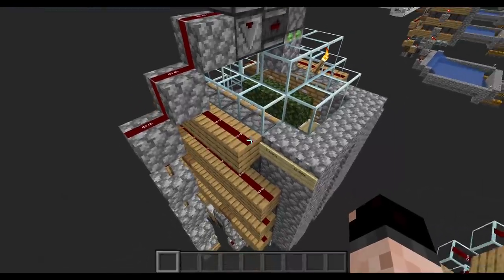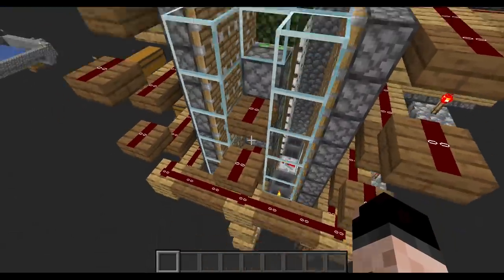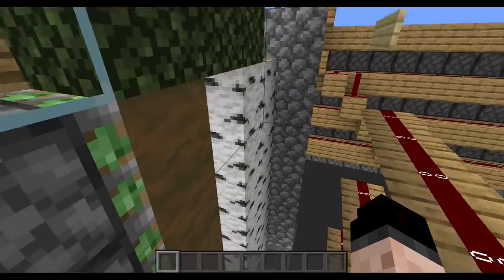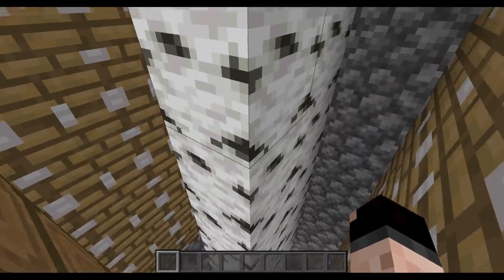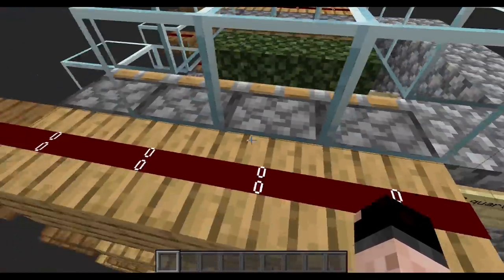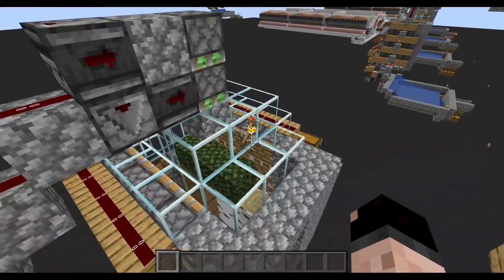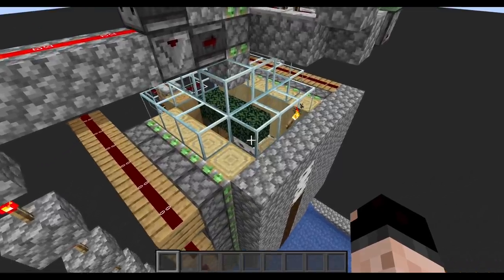Obviously you're going to need things like your pistons, your redstone, things like that. But you'll notice we only have these sticky pistons. I say two type — technically this will also grow jungle trees, but you're not going to get enough saplings back for it to be infinite and reliable. As we know, those jungle trees don't drop many saplings. And then for spruce, that crushing chamber is just too small.